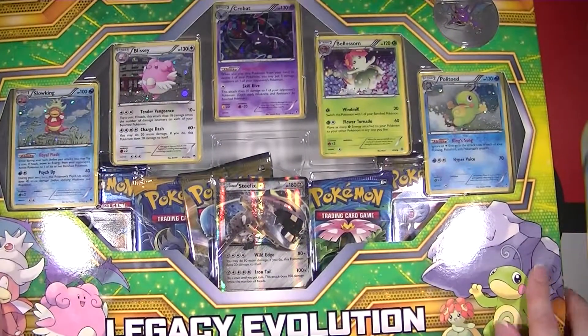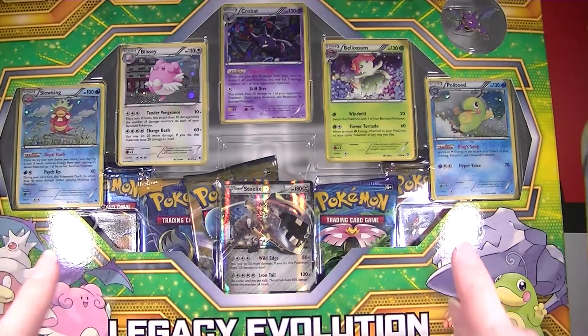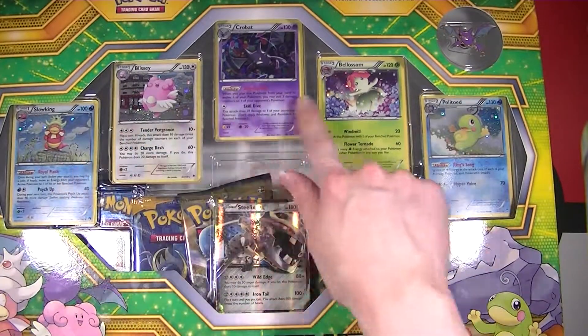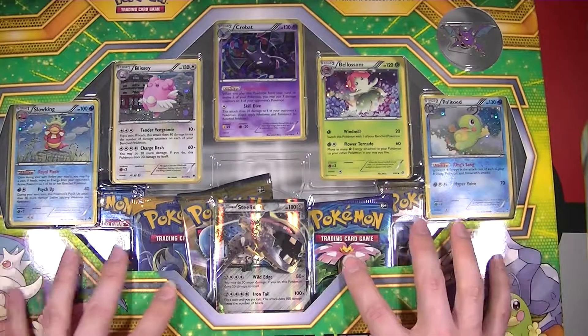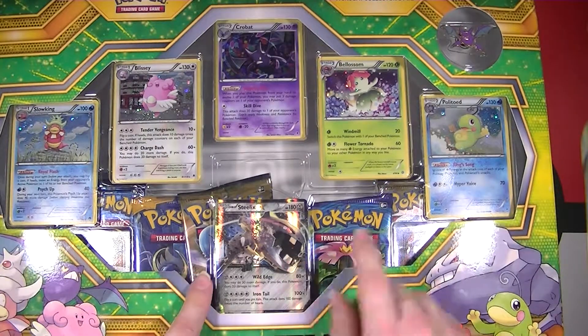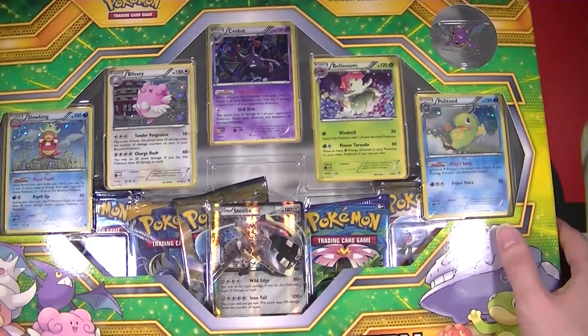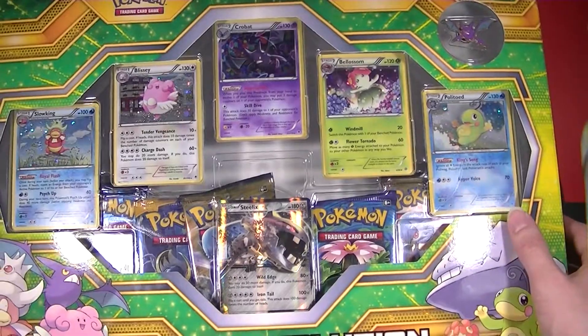I saw this in my local Target and I got super excited and I needed it immediately. Just look at all these promos — that's so many promos, look at all these packs. Look at that Steelix EX, I need it. And that Crobat pin, that's amazing. So we'll open this right up and we'll see what's inside.